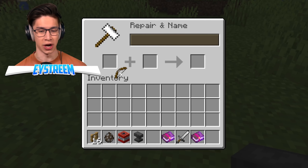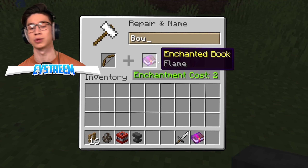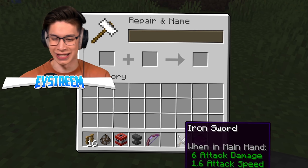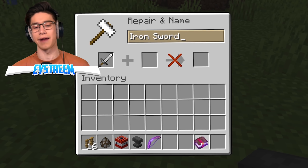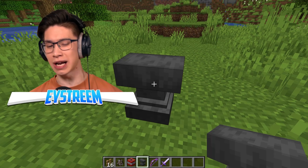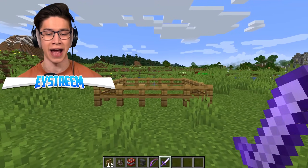First off, we've got our anvil here and we're gonna chuck in our bow, and we need to enchant this with a flame book so it can light our TNT. The next thing we're going to need is our iron sword, or any kind of sword whatsoever, and we're putting looting three on this sword. I don't know if it matters what kind of sword you use — we didn't actually get to see it because I think it was in his offhand.